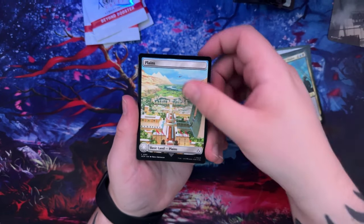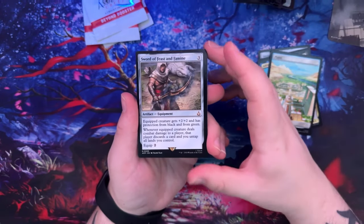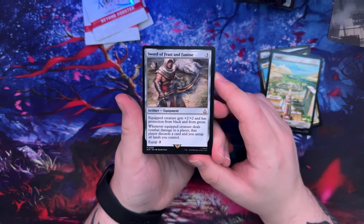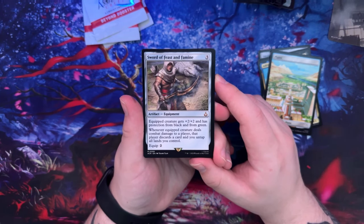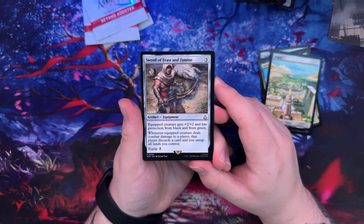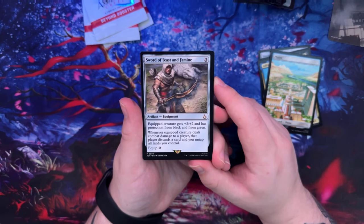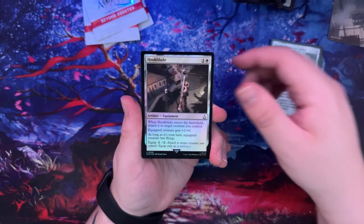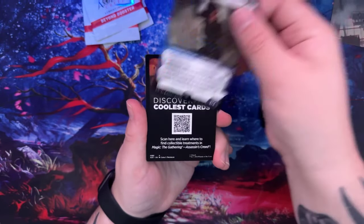At this point we're kind of seeing a lot of cards we've already seen before. Sword of Feast and Famine — I'm pretty sure this one is really good. The equipped creature gets plus-two/plus-two and has protection from black and from green. Whenever the equipped creature deals combat damage to a player, that player discards a card and you untap all lands you control. Hookblade again, Ev Fry.